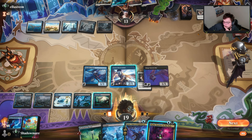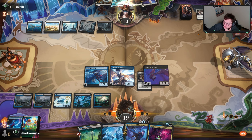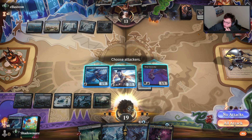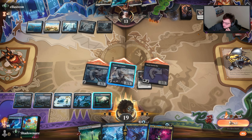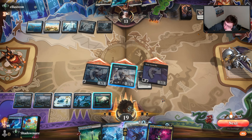There's an exile target non-land permanent and exile target artifact or creature with power four or greater — that's a four-four. Not a big fan of that one, so obviously not going to use that. We'll go to combat and attack.